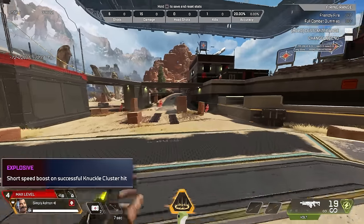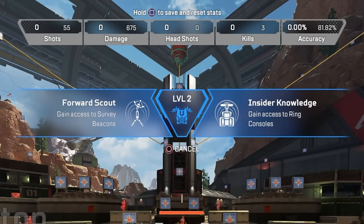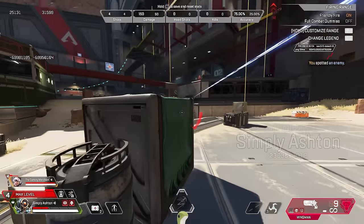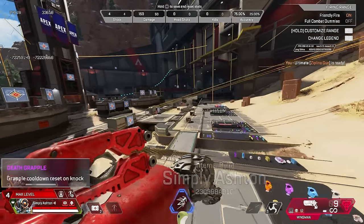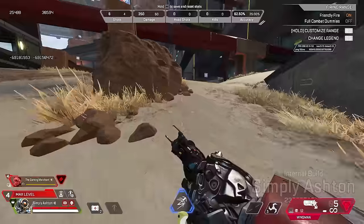Pathfinder gets the choice of gaining access to a survey beacon or a ring console for his tier 1 upgrades. For his tier 2 upgrades, he has the choice of replenishing his grapple every time he gets a knock, or having an energised zipline which he takes less damage on while zipping. I'm taking 80 damage for a repeater headshot, which should be hitting me for well over 100 — that's the reduced damage on the zipline. And with the grapple refresh on knock, you can grapple away before enemies have had a chance to react.